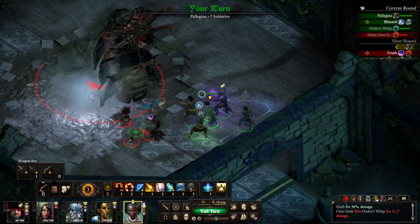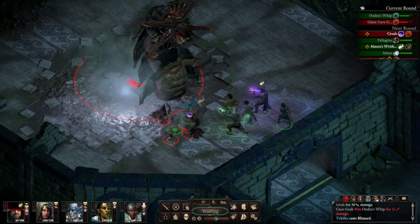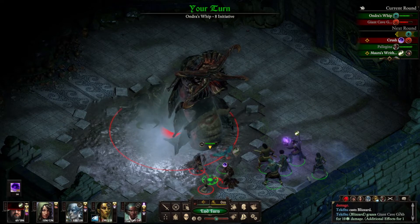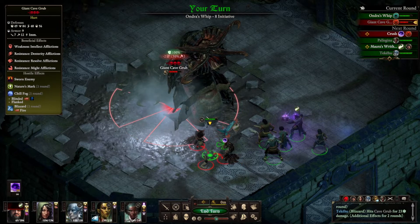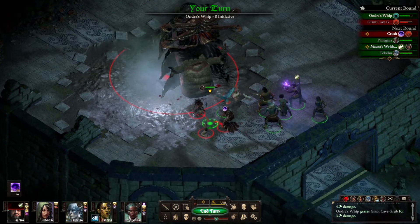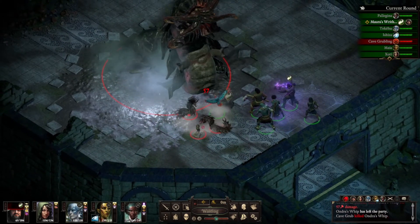You're going to have to close in and do some actual damage here. Do that next turn. There's your Blizzard — did it graze the big one for ten? That's not great. Andra's Whip is barely damaging it too, but still better than something it was immune to. And it just got killed.